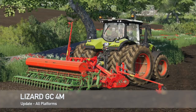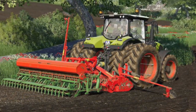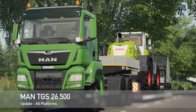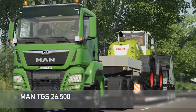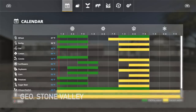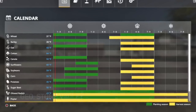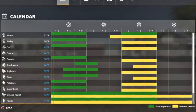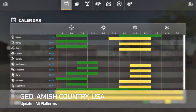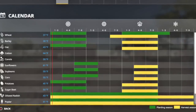Moving into mod updates for all platforms today. First, we have the Lizard GC4M changelog update 1.0.1 — attacher joint fixed. Next update is the Man TGS 26500 6x6 truck changelog 1.1 — lights have been fixed and the 3D model has been optimized. Your next-to-last mod update is Seasons Geo Stone Valley changelog 2 — added alfalfa and rye, and the latest version of the Seasons mod is required. Your last mod update for all platforms is Seasons Geo Amish Country USA changelog 1.2.1 — fixed the grass growth issue.